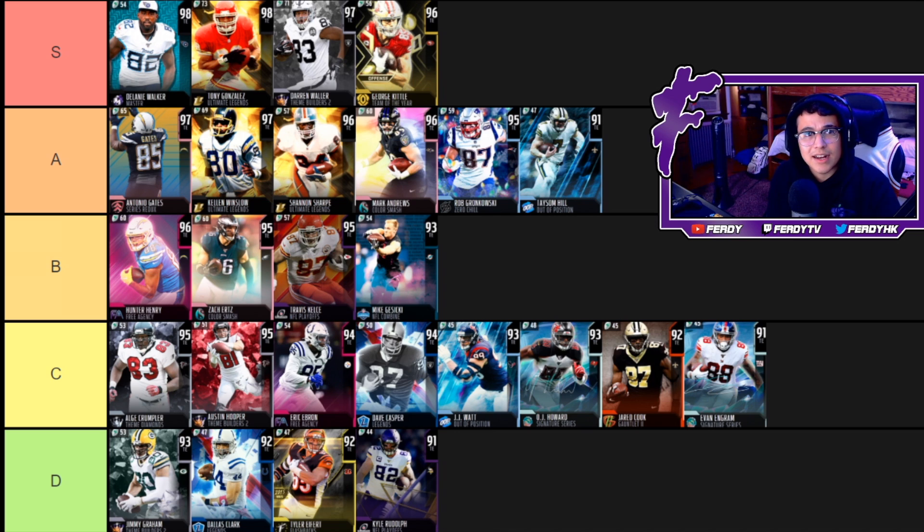Here's the final list. In S-tier we got Delanie Walker, Tony Gonzalez, Darren Waller, and George Kittle. I'm pretty happy with how this list turned out, but I didn't realize how weak the tight end position actually was. Madden definitely needs to upgrade some of the lower tier guys like Evan Ingram or OJ Howard, or maybe give Jimmy Graham an ultimate legend card — I don't remember what year, but one year the Jimmy Graham card in Madden was just broken.